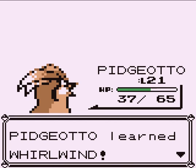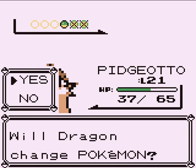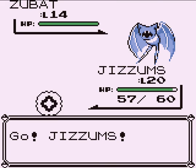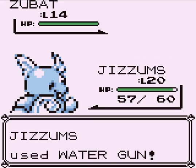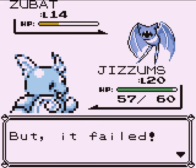Whirlwind just blows wild Pokémon away. It has no effect on trainer Pokémon in this generation, but in future generations, Whirlwind or Roar used on a trainer's Pokémon would switch that Pokémon out for a different one on their team, which can sometimes be useful.